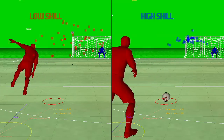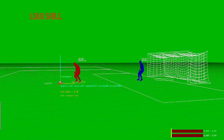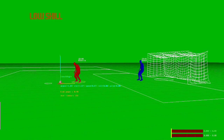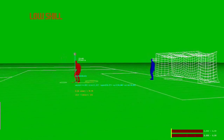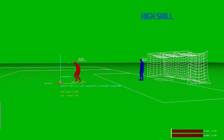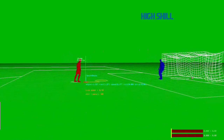In addition to shot accuracy, we are also giving the best players more shooting animations to allow them to make shots that others can't. One example of this is agile 180 degree shots. First up is the low agility player and you can see how he struggles to get around the ball, and this results in an awkward shot kicked into the ground which the goalie deals with quite easily.